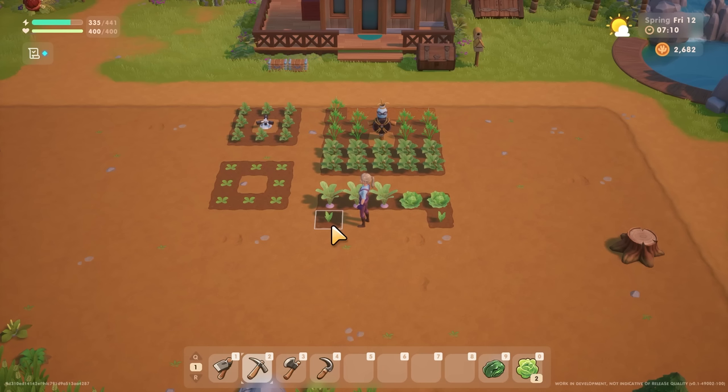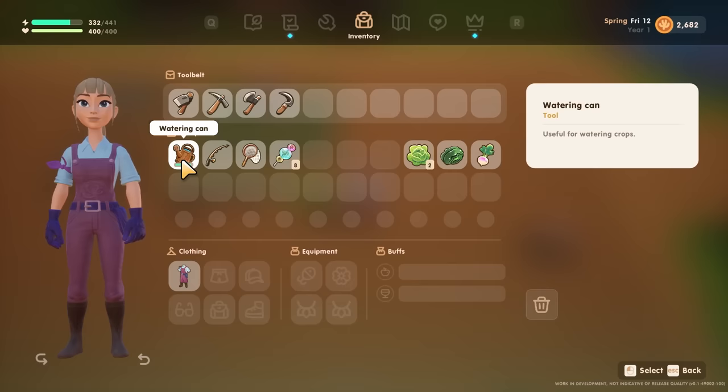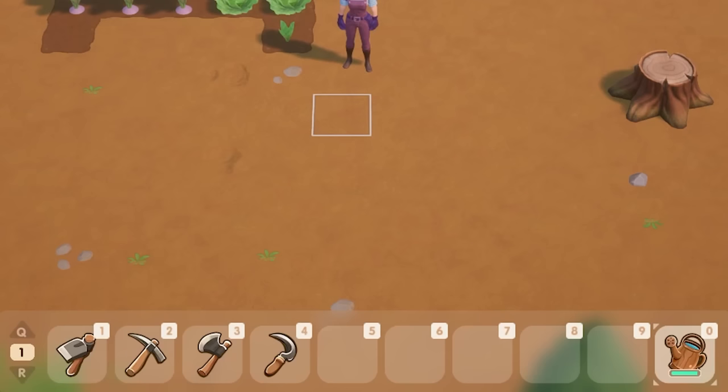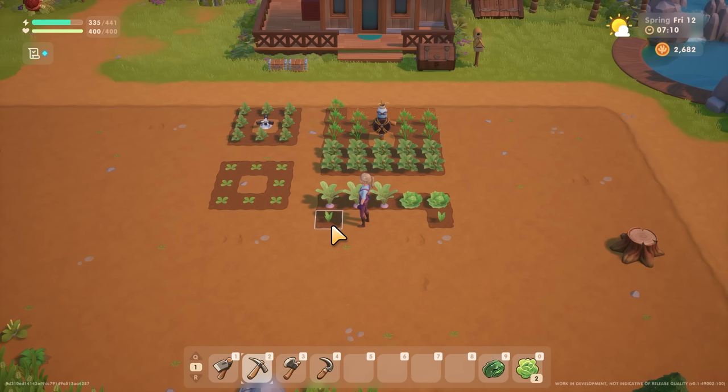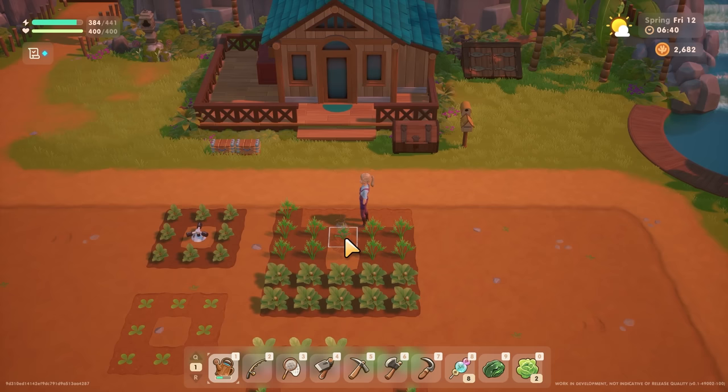Number four is do not — I repeat — do not accidentally hit your crops with your pickaxe instead of your watering can. It's actually a really good idea to place these tools far apart from each other in your tool belt to avoid accidentally equipping the wrong tool with your mouse scroll wheel. If you do hit one of your plots with the wrong tool, it will destroy it. As a bonus tip, do not forget to water the plot directly behind the scarecrow. I've done this so many times, so always check behind your scarecrows and make sure that crop is watered too.